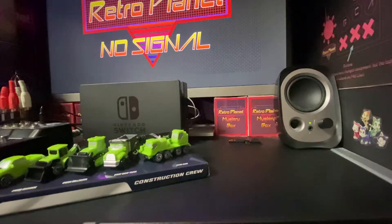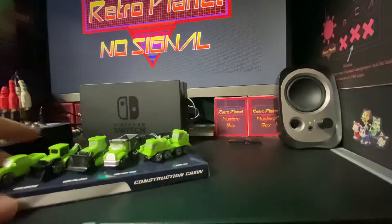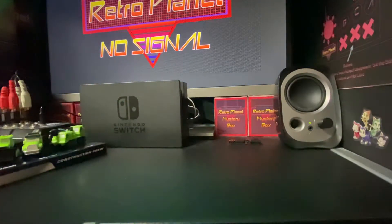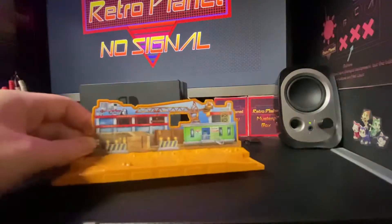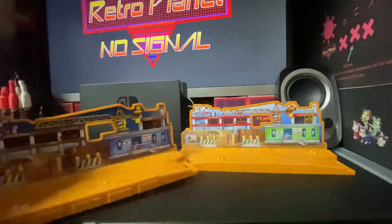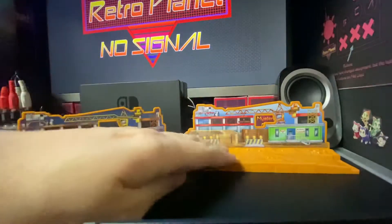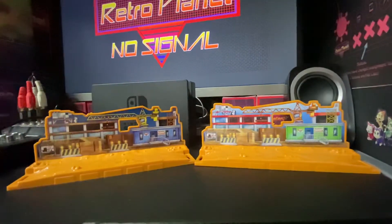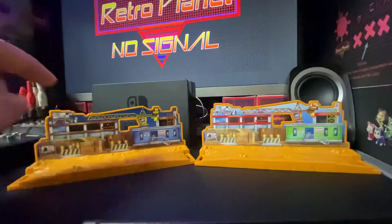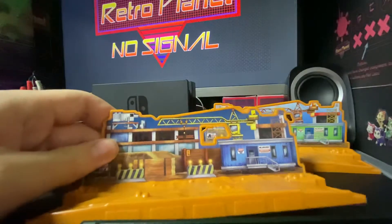I actually got the Series 2 construction set with me so I can compare. Before we compare the vehicles, we're going to have a look at the scenery that came with it. Right off the bat, this is easily a recall of the same scene used in Series 2. The major difference this time is that this one seems to have a colour theme which looks more like daytime, whilst the one from Series 2 kind of looks like nighttime with darker colours.